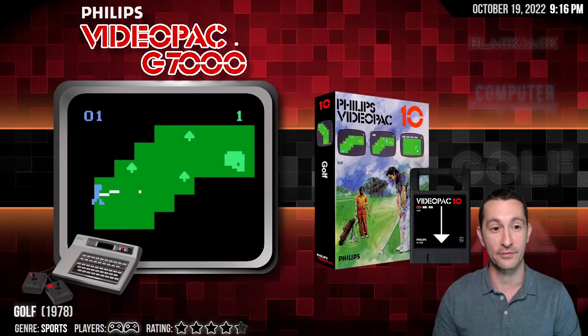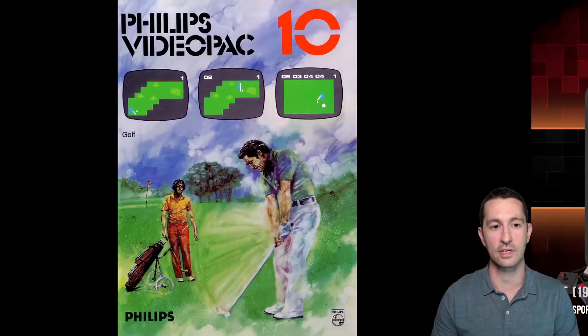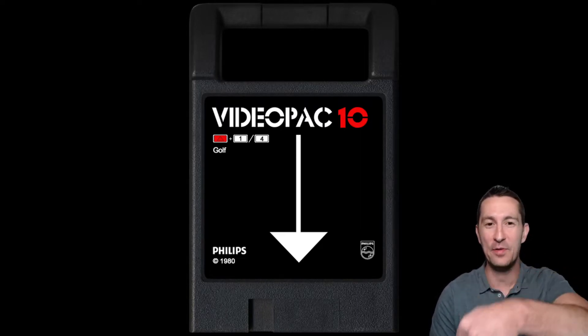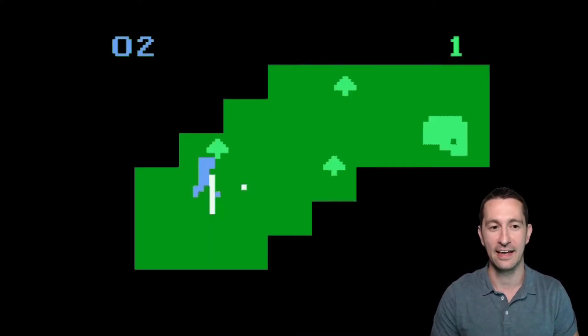Here we go — this is Golf for the Philips Videopac, the first home console released in Europe. I think this is the first golf game we've ever played on the channel. This is 1978 when it was released. The box art is pretty simple but looks great — reminds me of Atari's artwork — and they have examples of screenshots on the box. The cartridge number is Philips Videopac 10; they labeled cartridges by numbers, not release order. The Videopac cartridge had a handle on top so you could pull it off easily. They used cartridges, no cassette tapes — doing it the Atari way.